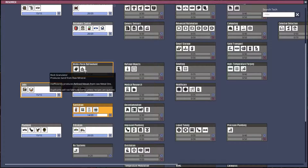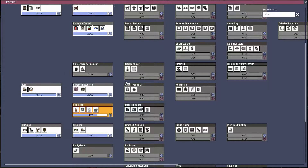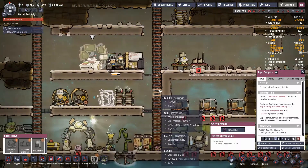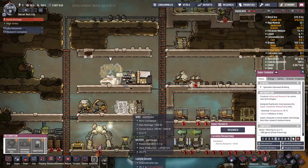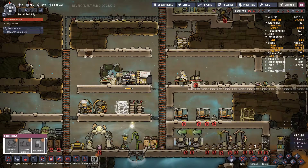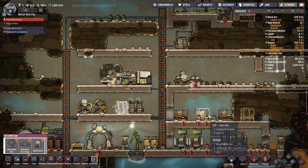I skipped the rock granulator last time. It says: rock granulator produces sand from raw mineral, and inefficiently produces refined metals from raw metal ore. I'm okay with inefficiency — that's kind of my bag. Once we've done the sanitation, we'll build the rock granulator so we can get some refined metal and push for some automation without draining our batteries. The other problem is that we've only got three guys for this entire base.